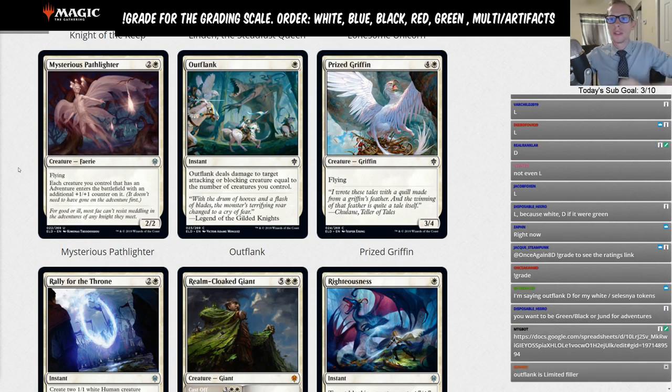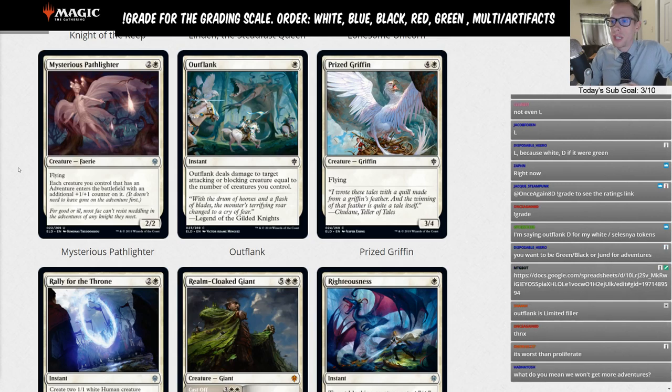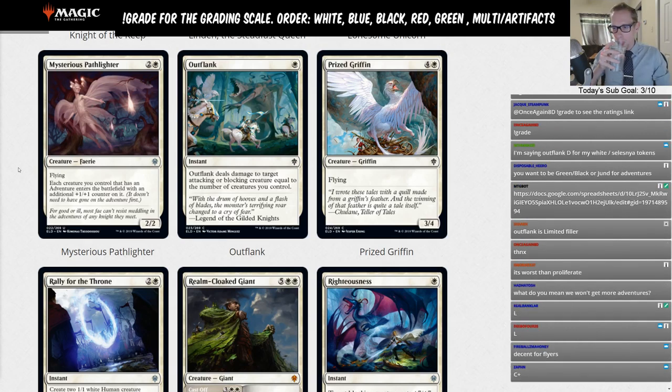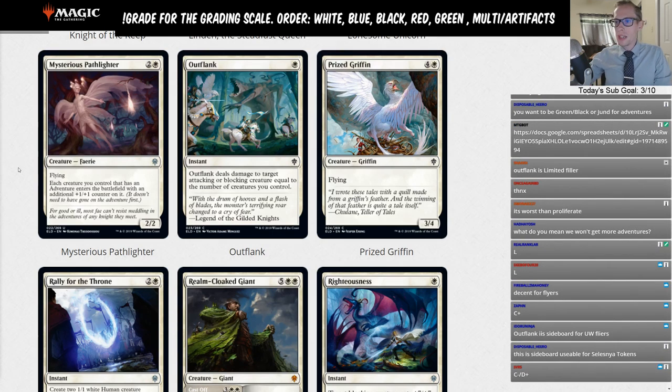Outflank — white for an instant. Outflank deals damage to target attacking or blocking creature equal to the number of creatures you control. So you have to be playing a whole lot of creatures — if you have three creatures in play you can one-white deal three damage to an attacking creature. It is just a single white mana.